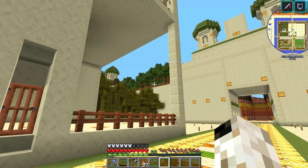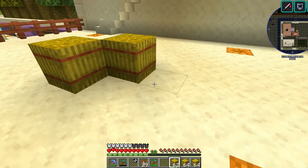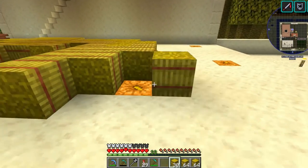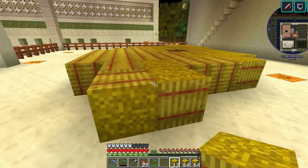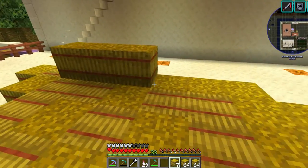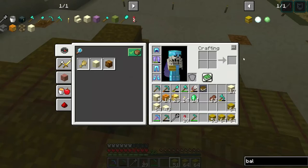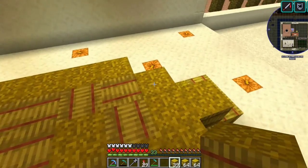Onto the library — but before I forget, we're going to put a huge hay bale in the middle of the village at the bottom of the school. After all, we need a place to dry our bountiful harvests. I've used some extra wheat from storage to make a solid massive haystack — about four or five stacks' worth.